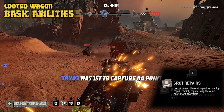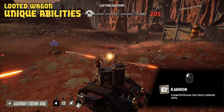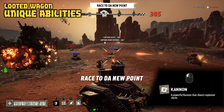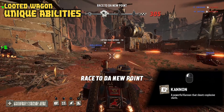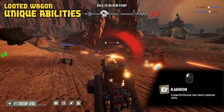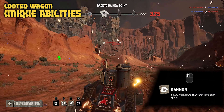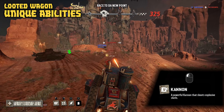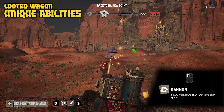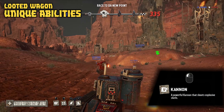Moving on to the looted wagon's unique abilities: first, it has access to the cannon, a powerful cannon that shoots explosive shells. This can be fired at a great distance, hitting enemies that may not expect it. The cannon is performed by pressing the left mouse button and has a fairly long cooldown. It gives you a 360-degree firing arc as it's the main turret. You can scroll the mouse wheel to zoom in for a better chance at hitting — just remember to scroll back out when enemies get close. Note that the cannon fires a slow projectile, so lead your shot when firing at distant targets.